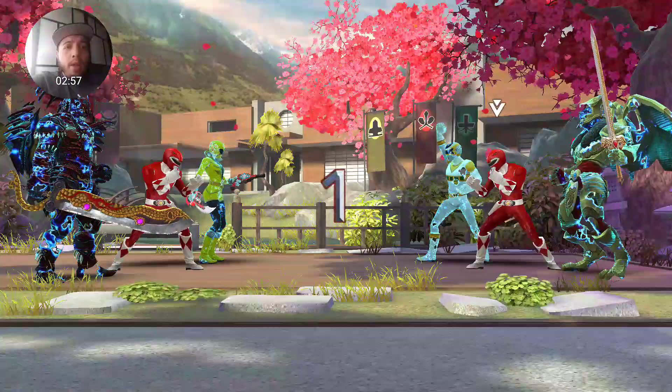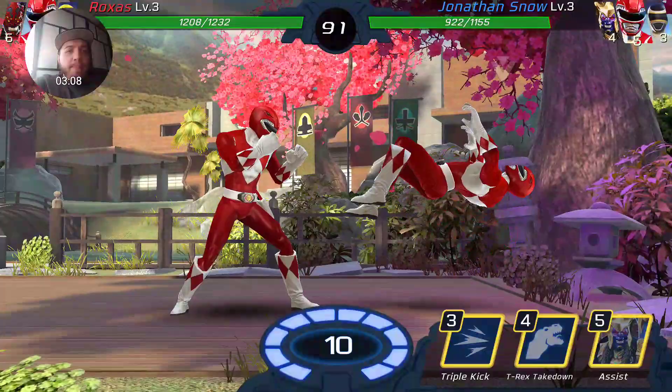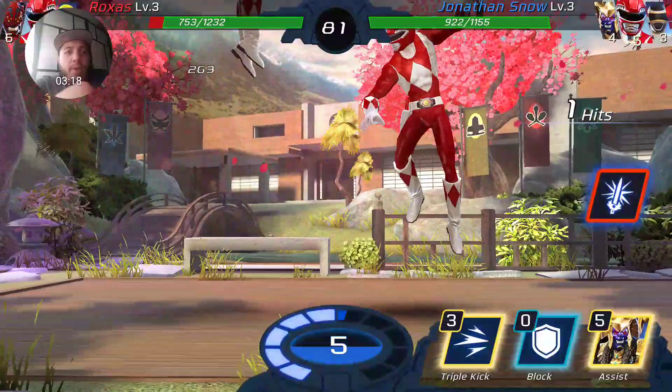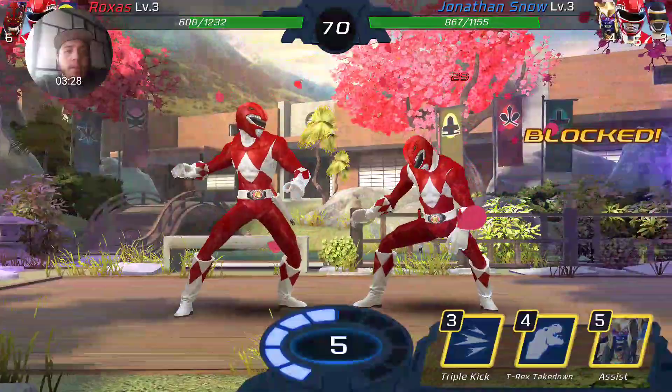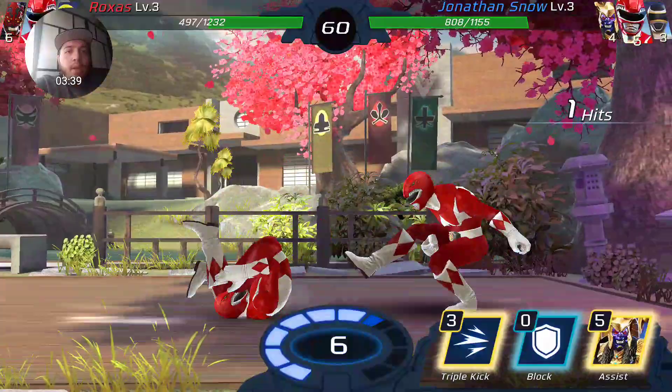Here we go — we're gonna block that, attack, he's gonna block that. He might hit us with the red sword — luckily we got out just in time. Goldar hits. Does he do the red sword? Yep — red sword, we dodge. We're gonna use our red sword, hit him with it, use Goldar next, we're gonna block. We're gonna call our Zeo Ranger friends.